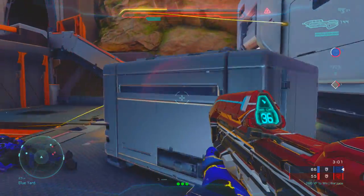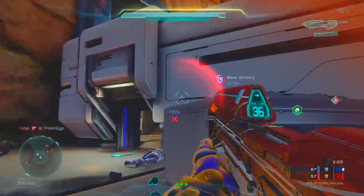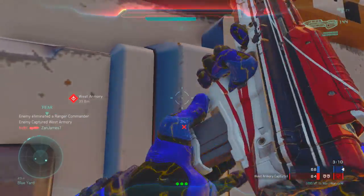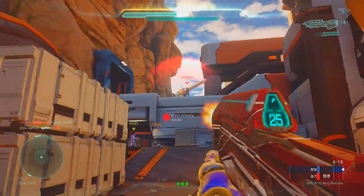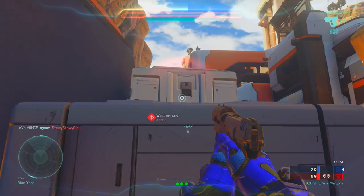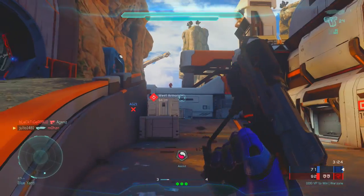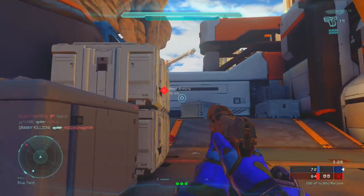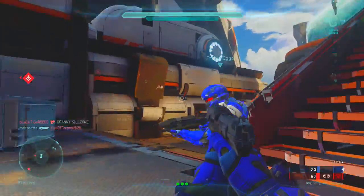We're gonna just hide here. If you sprint, you don't regen your shield — you have to stop sprinting in order to regen your shields. You're gonna see me waiting around corners a lot. Oh man, I only got an assist. I'm gonna try to take this west armory here — that's the goal. Oh, I'm going the other way.